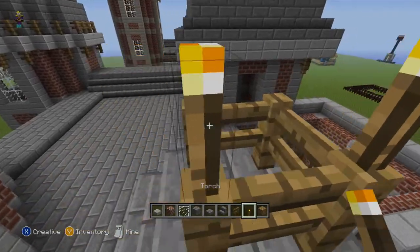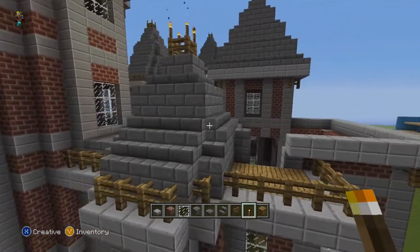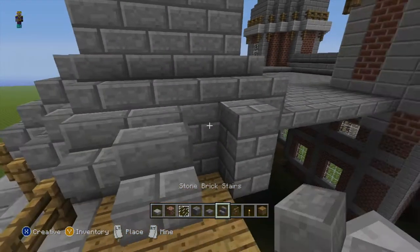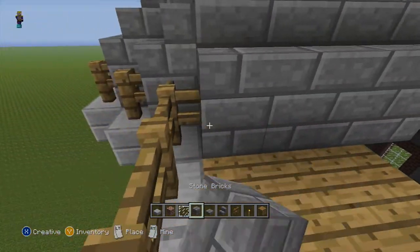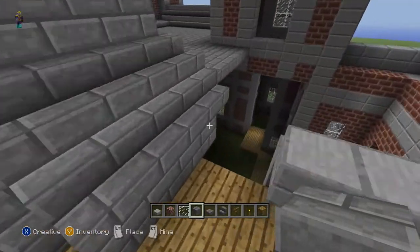And this will be our last little quote-unquote tower — it's not really a tower, though. And that looks fine. I mean, it looks alright — not half bad. You can, if you want to dress it up even more, you could take some of these and go like this — might look a little bit better. It's fine if you don't do that, though.